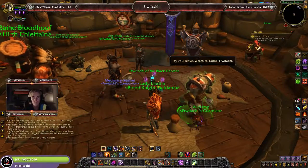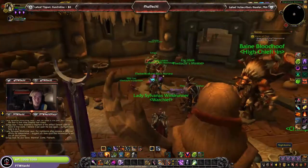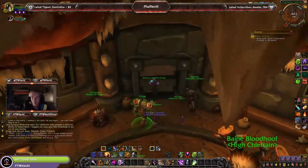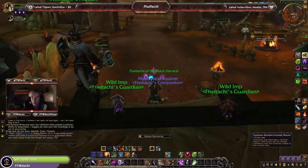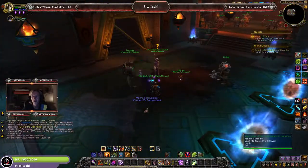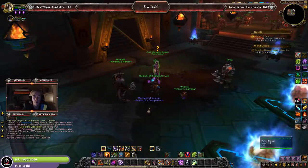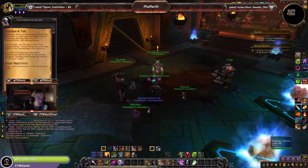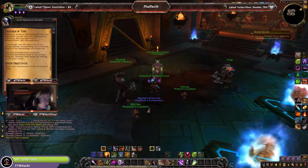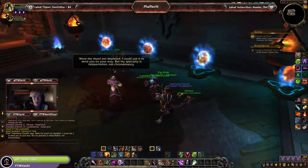By your leave, Warchief. 'Come, champion — stop calling me champion, call me by my real name.' So we're going back to Zuldazar. Back in Zuldazar in the portal room, you go ahead and speak to Sheath Telemancer, who is the Nightborne. Next objective: meet with Anachronos in the Caverns of Time.